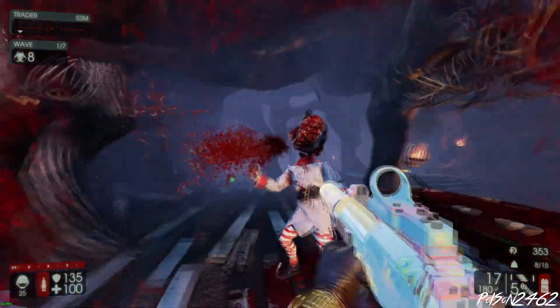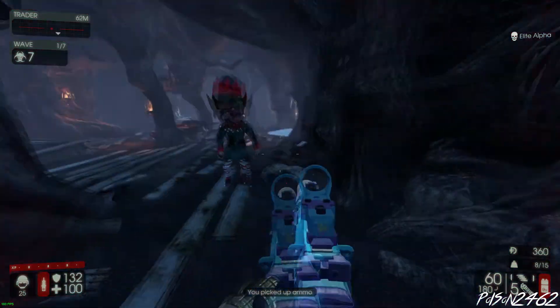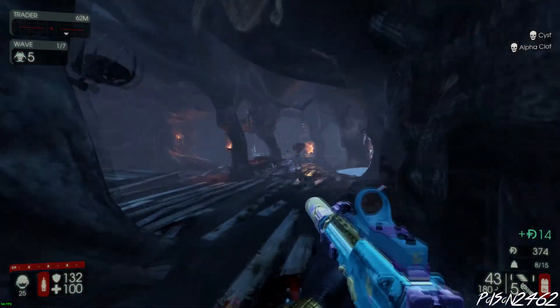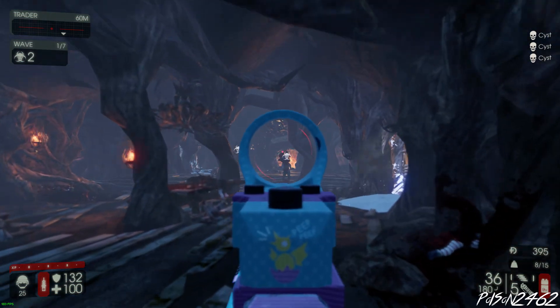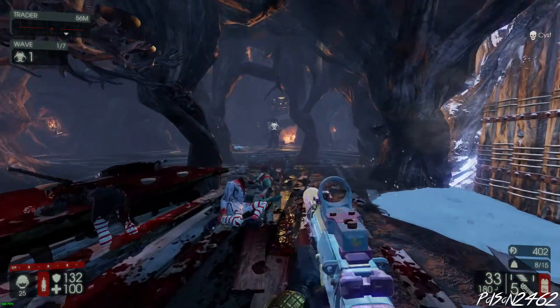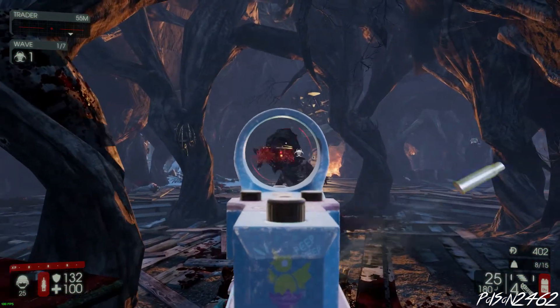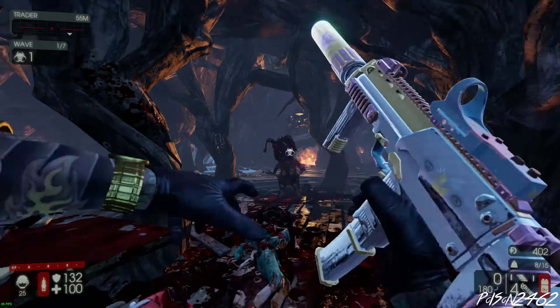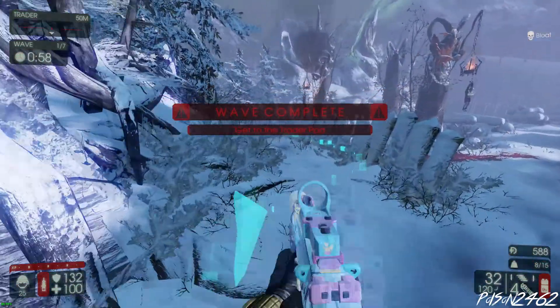These Zeds are going to take a little bit more damage because everything takes more damage, unfortunately. Normal Zeds still take a pretty decent amount, but bigger Zeds are going to present more of a problem — like those Elite Alphas or even Gore Fiends, especially with the MP7. Once you get the MP5, everything becomes a lot easier.